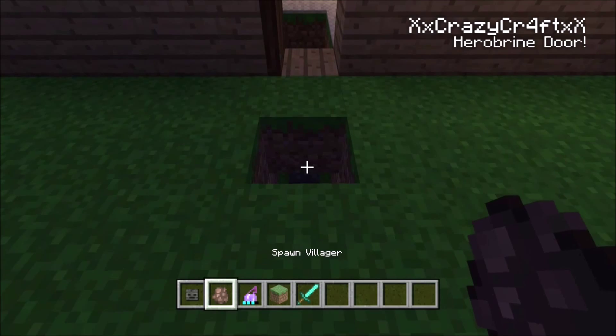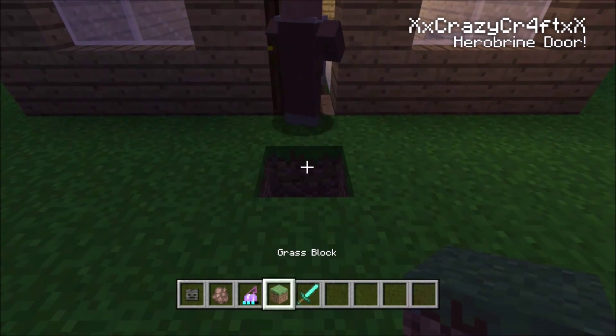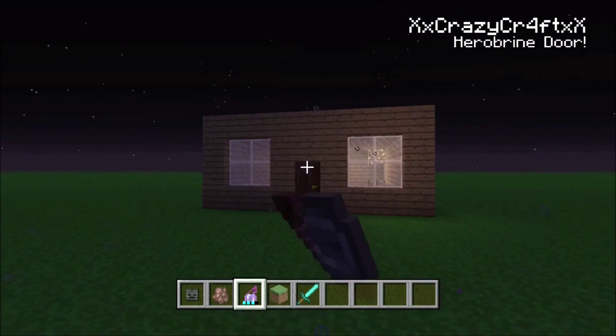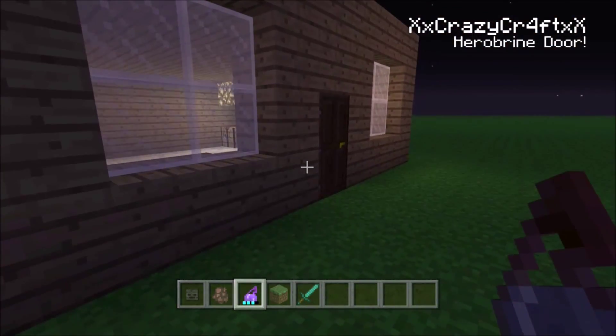Place the mob head down, then put a block on top, and place the villager right on top of the mob head. It'll glitch just like that — it'll look like it just got out but it's just glitching. Then throw a splash invisibility potion at it and you'll have a Hero Brian door. No redstone involved.